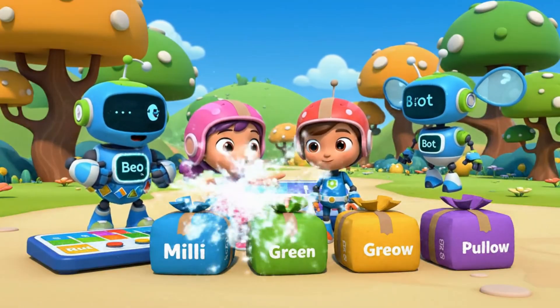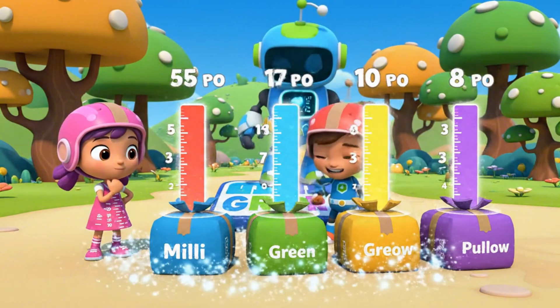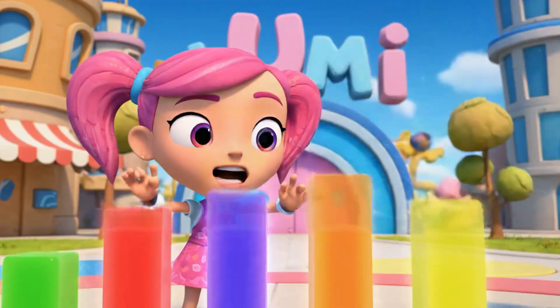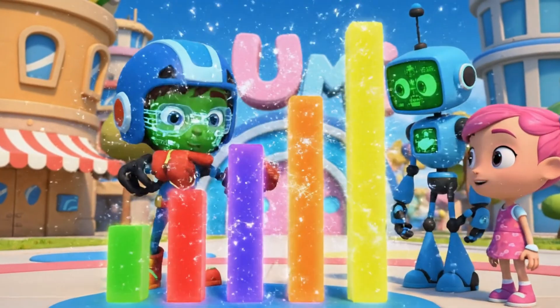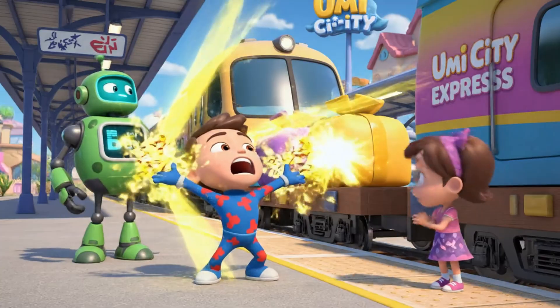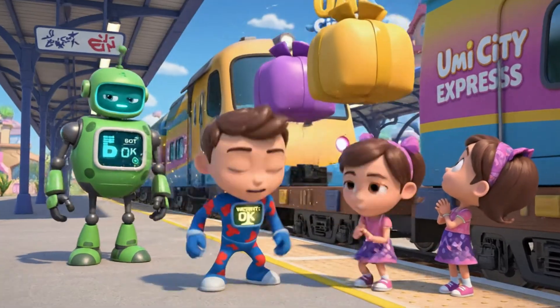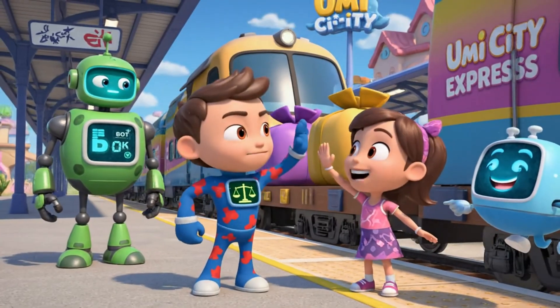Look! There are still five packages left. We need to order them by height, shortest to tallest. The shortest is green, then red, then blue, then purple. The tallest is yellow. Correct order. Super shapes, removing purple and yellow. Analysis. Weight reduced. The Umi City Express can now move safely.